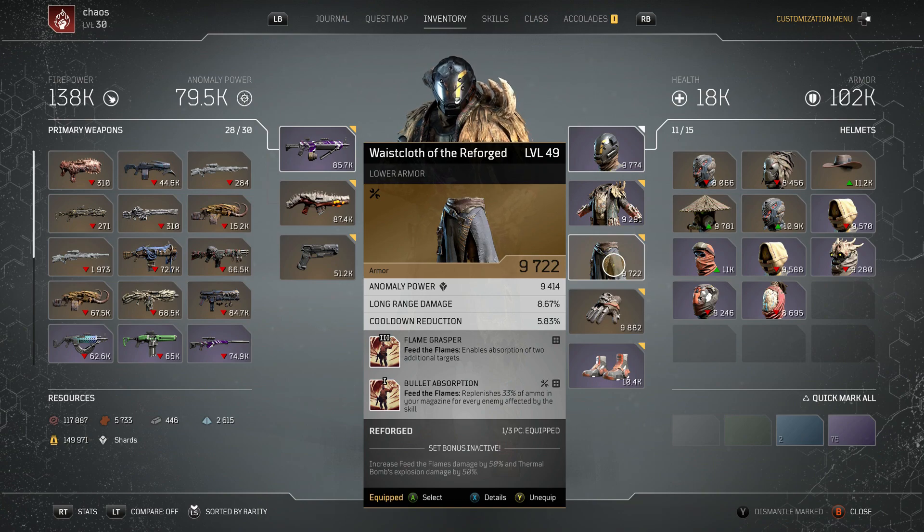Now obviously on this piece we've got anomaly, long range, and cooldown reduction. With this build, try to fit in some cooldown reduction — the better the cooldown reduction, the better it will be and you'll make it a lot more survivable. It's got anomaly power which is probably not ideal for this build, so if you can, just chuck it into firepower.